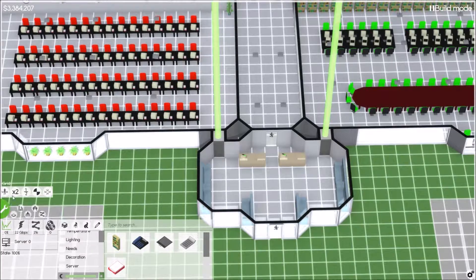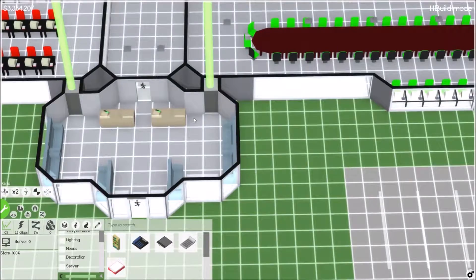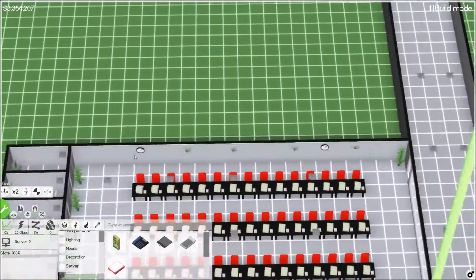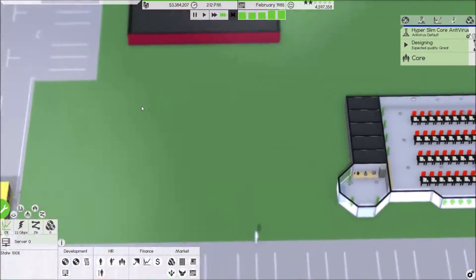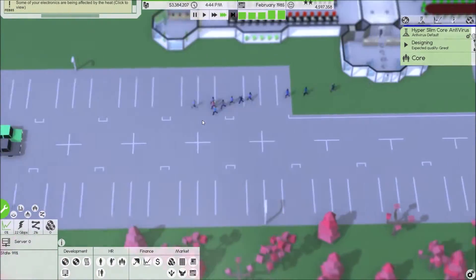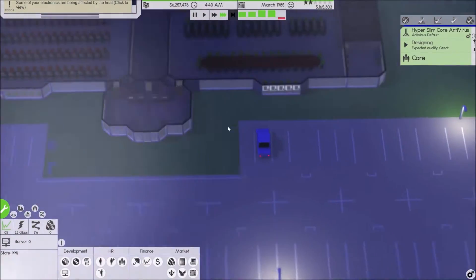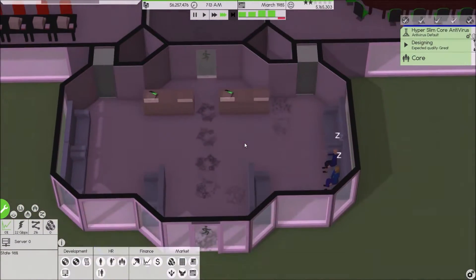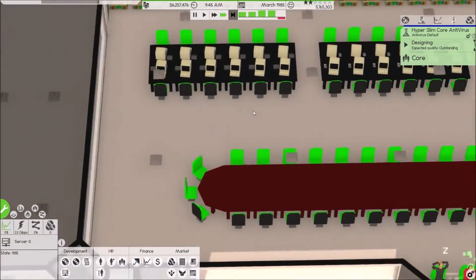Hello ladies and gentlemen, welcome back. Last episode was just a speed build for the most part. We got this part done, got our server room all connected, and we can actually get out of build mode. We can forward time because everybody has to move — the cars are still parked right there on the road, and we can park right here. We still have cleaning going through here.